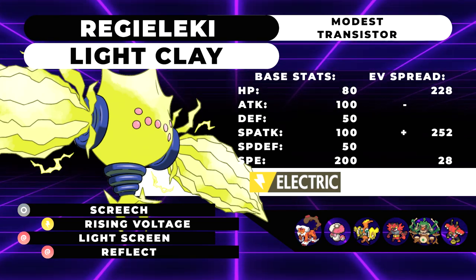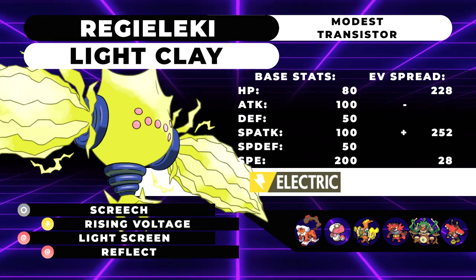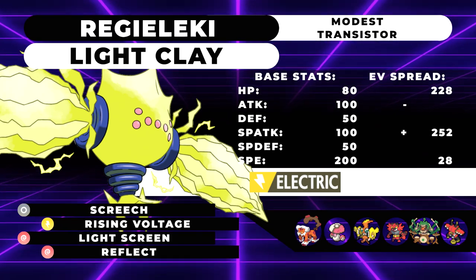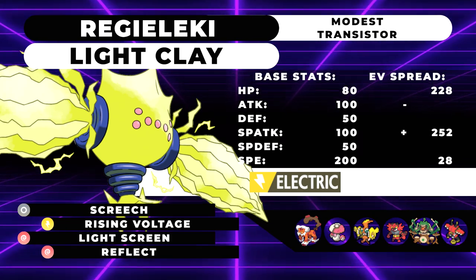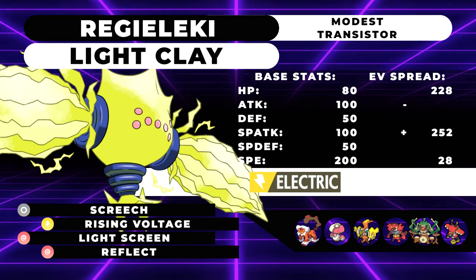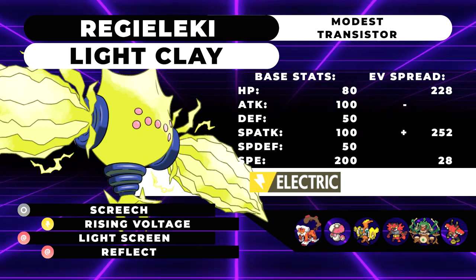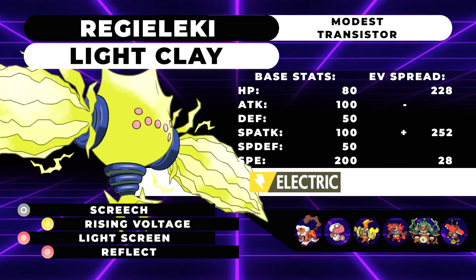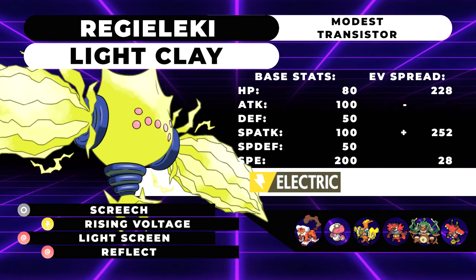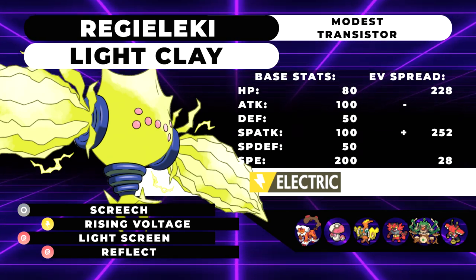As for partners: Screech is really useful for helping out physical attackers like Landorus. Landorus helps check opposing Ground-types that Regieleki can't hit very hard — Ground-types like Excadrill. Landorus can also Intimidate things, cycle back in for more Intimidates, spam Max Airstream, take advantage of decreased defenses, and just be a generally solid partner.